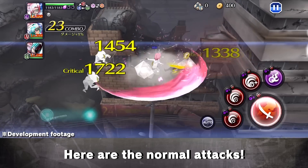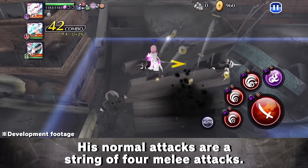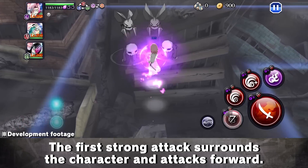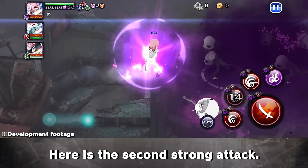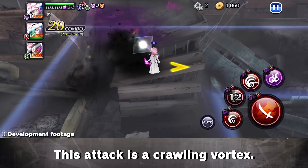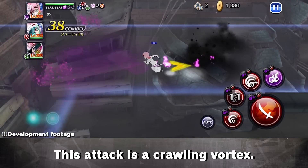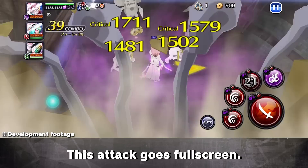Here are the normal attacks. His normal attacks are a string of 4 melee attacks. Now for the strong attacks. The first strong attack surrounds the character and attacks forward. Here is the second strong attack. This attack is a Crawling Vortex. Here is the third strong attack. This attack goes full screen.